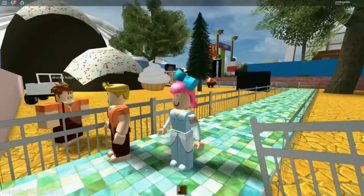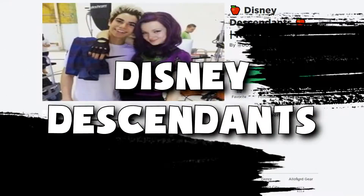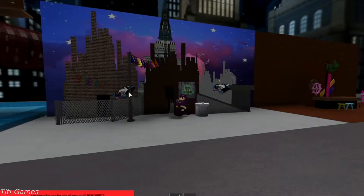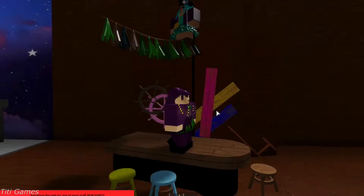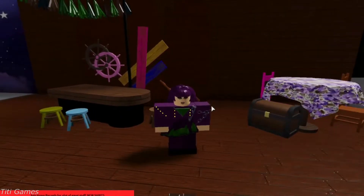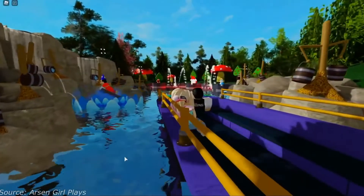Number twelve: Disney Descendants. This game is purely inspired by the movie Descendants and features several characters from the Disney franchise. After joining the game, you'll select your favorite character and role-play as them. The game is set in a city and town map where you can do quite a lot.